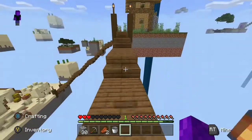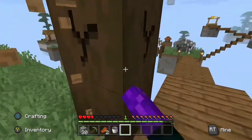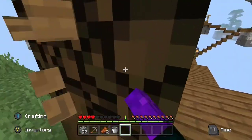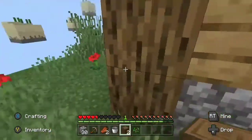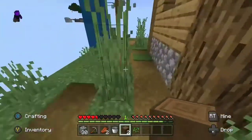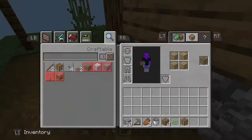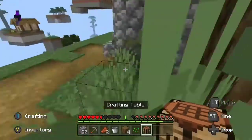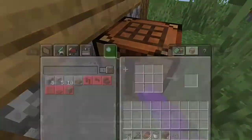Let me get this wood to make a chest. I guess I'll make my second base kind of right here — like a temporary base. I'm not even gonna put it inside, I'll just place it right here. I'll probably dig underground to make my actual base.